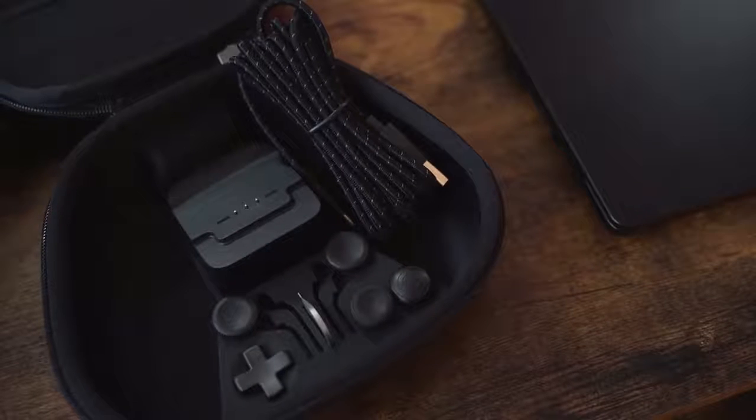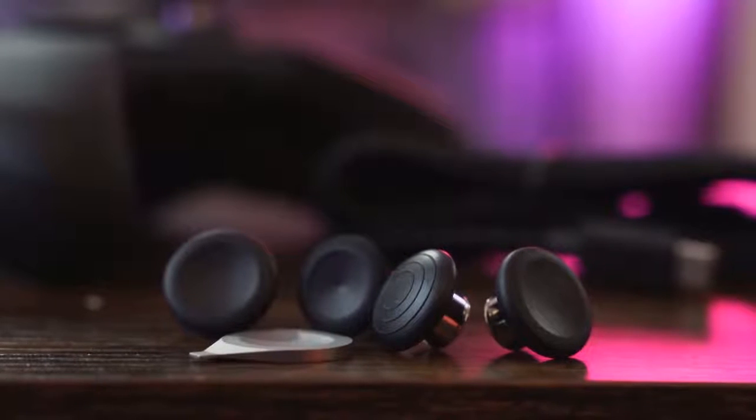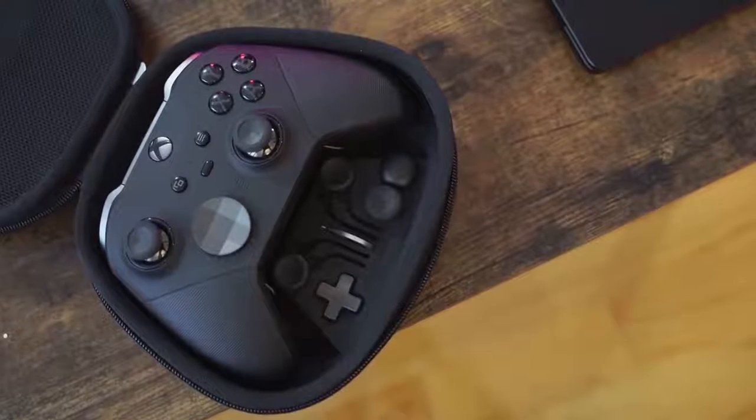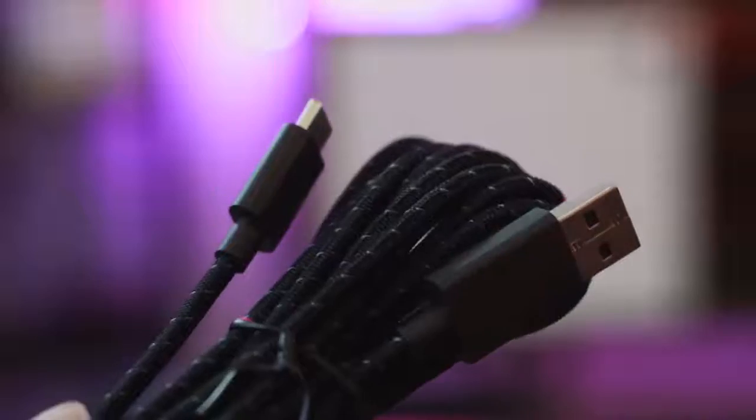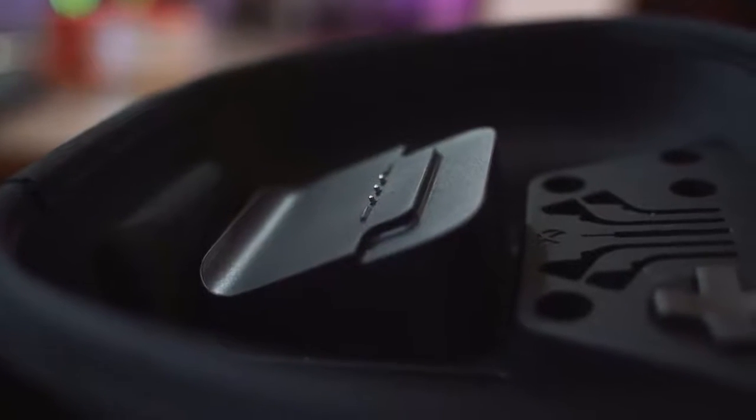The triggers have three levels, so you can actually change the different positions of the triggers. And of course you can remap the buttons all the way. It's great because it works on your Xbox, and as you can see it works on your PC as well via direct connection. It has USB Type-C for charging, and a carrying case with the dock built in — you can take the dock out if you want. If you travel a lot and you like to game on the go, you can take it with you, and I think it goes well with the Surface Laptop 3.